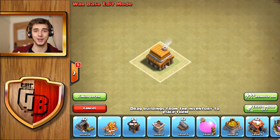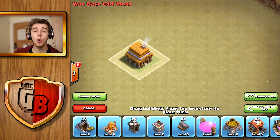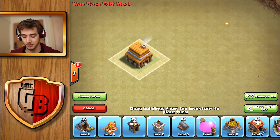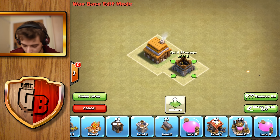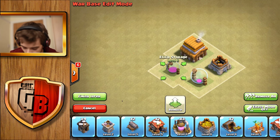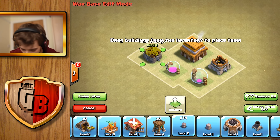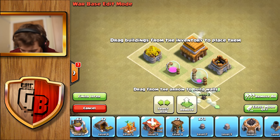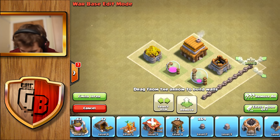So we're actually doing it. I'm participating in the clan war and I've been told that I need a war base, so I'm gonna design a war base apparently. I'm gonna place these next to each other and then we're gonna put walls along the outside.